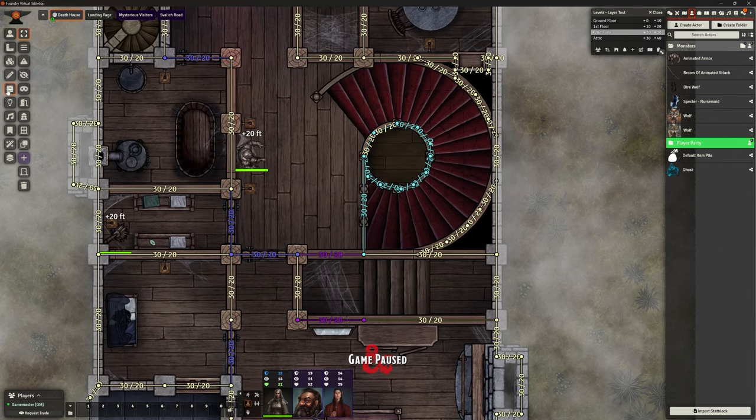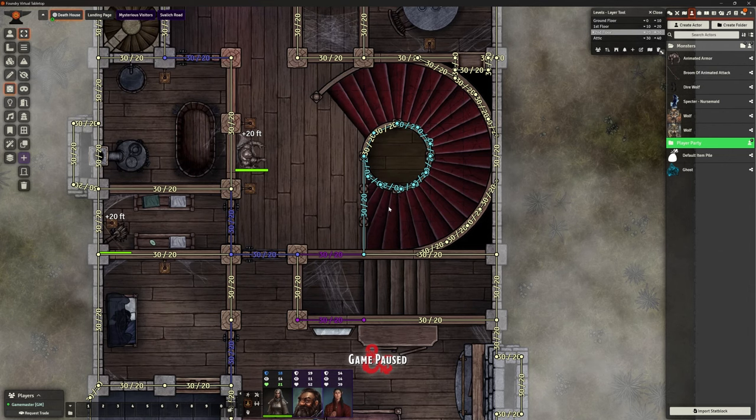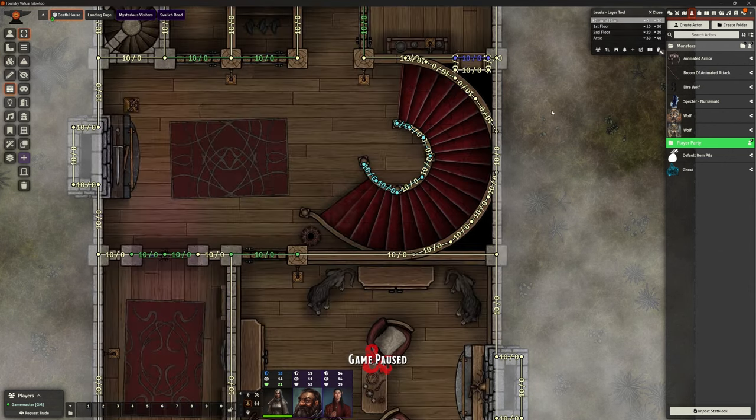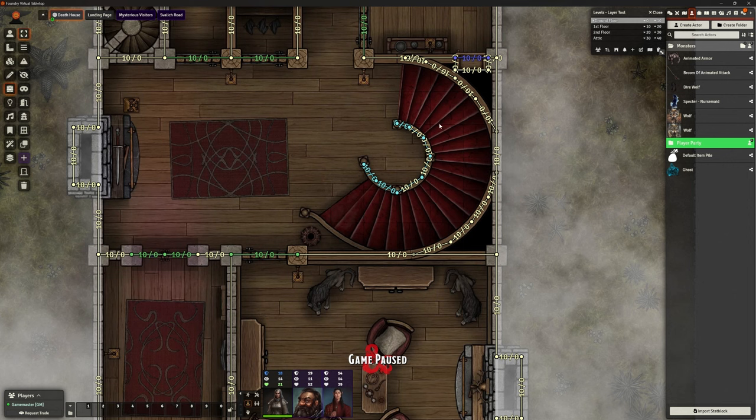What else did I do? I was thinking one of the things we haven't got in here is an ability for the players to move between floors. On the ground floor, they might want to go up the staircase, but at the moment they can't do that. It doesn't go anywhere - they basically walk off the end and go around in circles. Nothing happens.